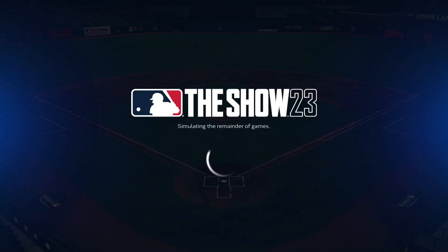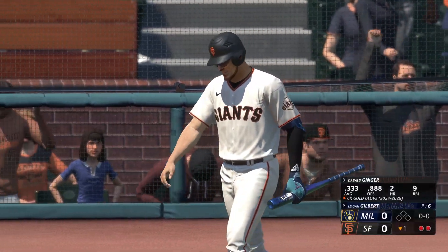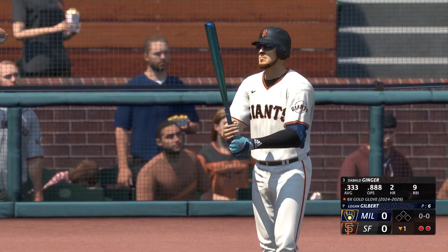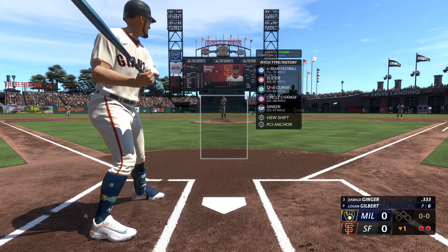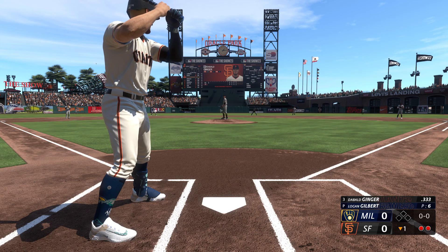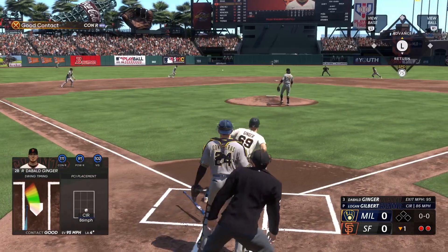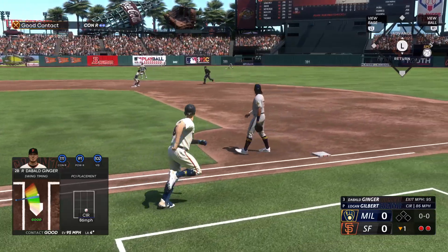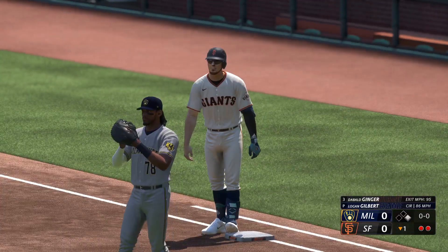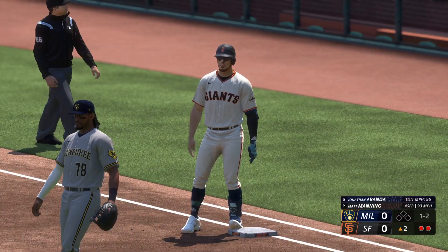Let's move to game number three — see if we can avoid getting swept at home by the visiting Milwaukee Brewers. Bottom of the first, no score, two outs, nobody on. I'm batting third in the order with a .333 average — lots of threes going on here. Logan Gilbert is on the mound for the Brewers, hitting 98 with his four-seamer and 97 on the sinker. First pitch ripped up the middle and into center field — there's a base hit. The hit streak is alive and well. Playing for the Giants, there's only been one game where I have not gotten a hit so far.